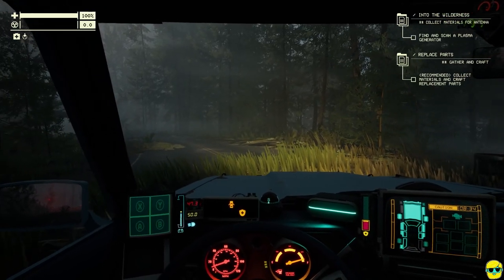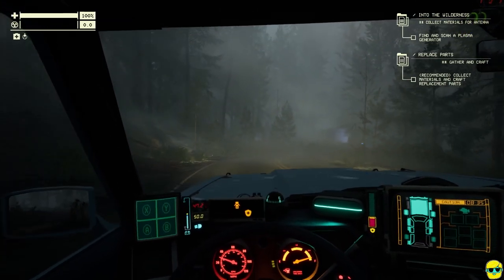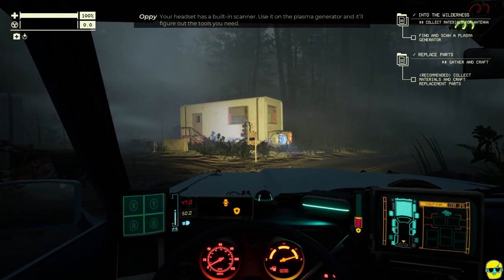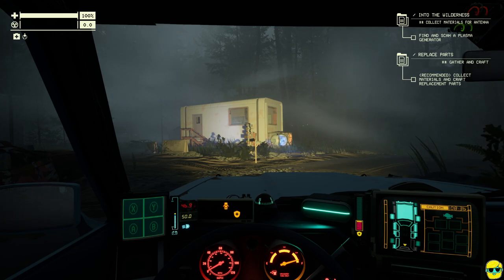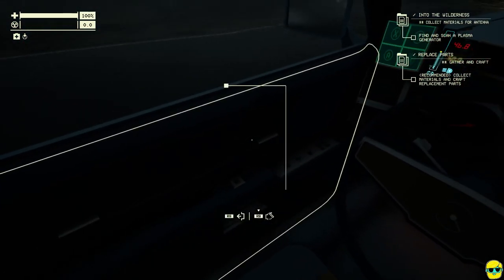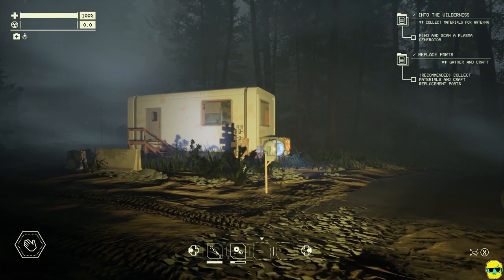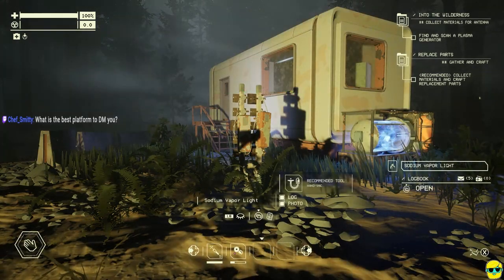I've got the lights on and I'm using them. Yeah, that looks like something. I'm going to turn off the car, put it in park, and then hop out. I got my headset — I'm zooming in. I don't really remember how to use my headset, but maybe it does that automatically. You hold left bumper — there we go.